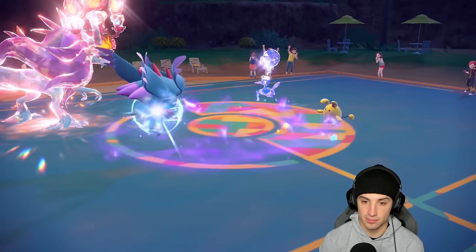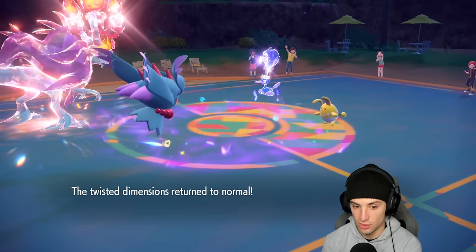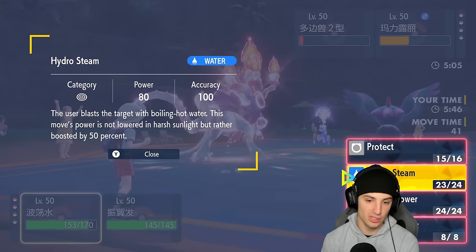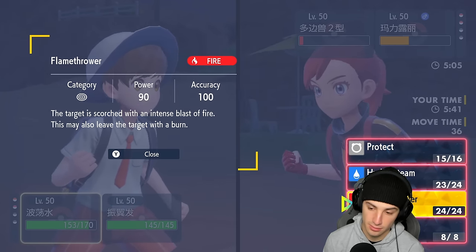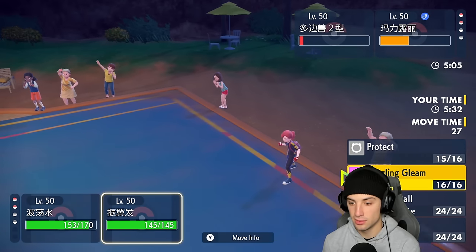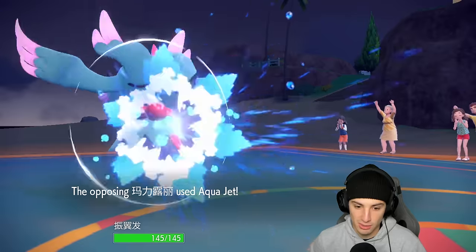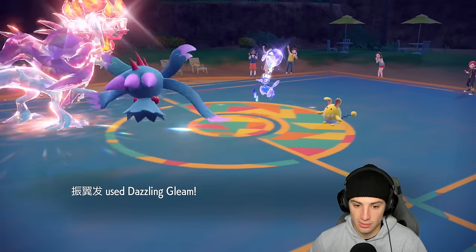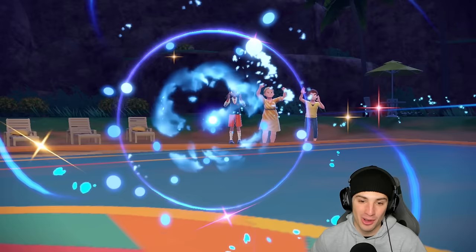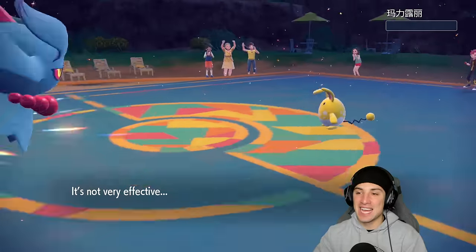Now we go for Dazzling Gleam to take out P2, and Walking Wake attacks Azumarill — might do enough to KO it. Flutter Mane actually does more damage here since these are both not very effective but one has higher base power. We go Dazzling Gleam and Flamethrower — both should grab that 3-0. We soak Aqua Jet all day. Dazzling Gleam double hits — Azumarill survives on one HP, but Walking Wake is on the field to finish it off!